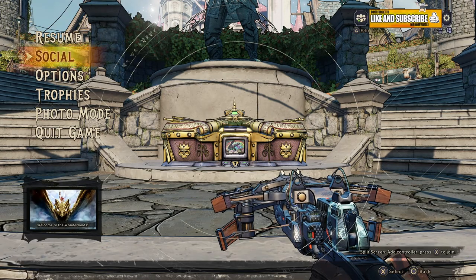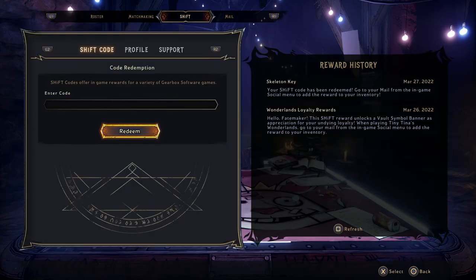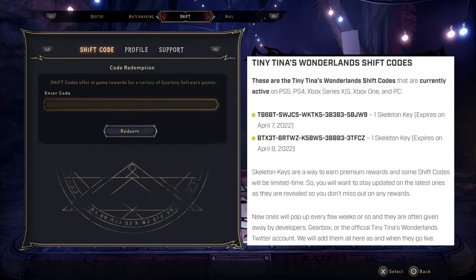We're in Bright Hoof right now, so you want to go in the middle of Bright Hoof and then put in your redeem codes. There'll be a couple of redeem codes online, I'll post them up right here.